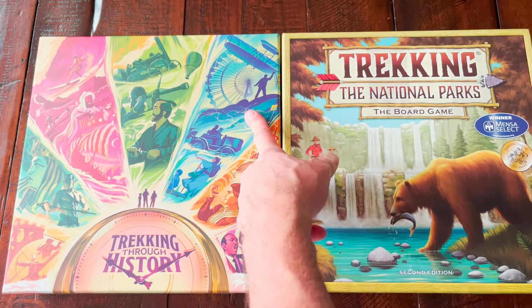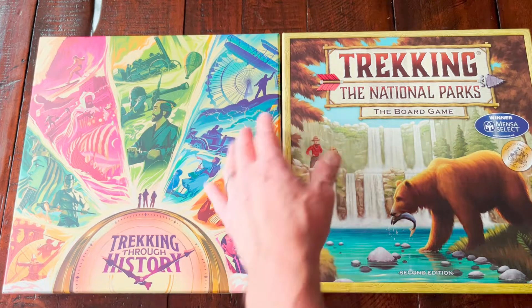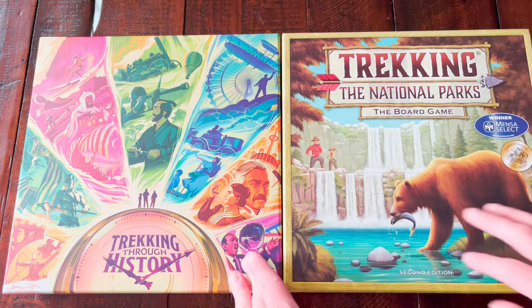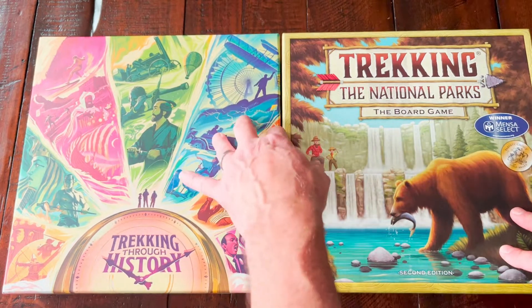If you've never been down to Kitty Hawk or Kill Devil Hill, the Wright Brothers Museum, you can actually walk the line where they had the planes come down the track there. Really amazing museum. It's beautiful. It's just really inspiring.